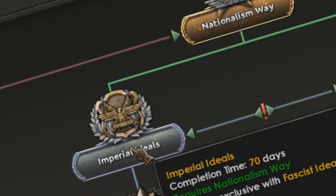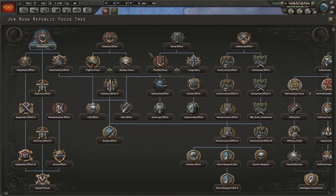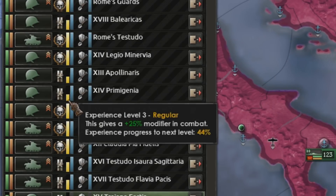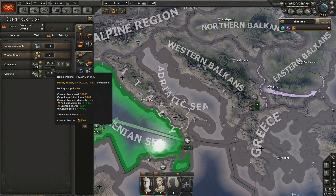Imperial Ideas is the way to go. If we do a Jeb Bush update — he's currently doing army effort — so we might need to watch out for Jeb. All of my divisions are veterans, well, the vast majority of them.